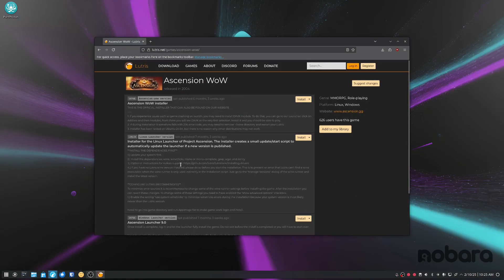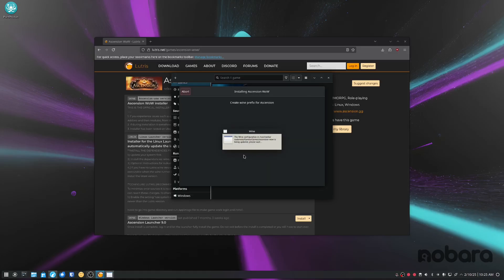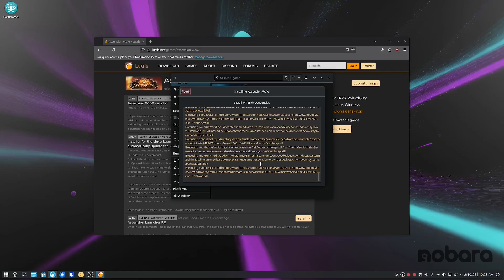Go back to that website — I'll link it down in the description — click install, click open link. You can click default if you want, but I never do. Click install, continue, download. Let this thing run through its course. You're going to see a lot of errors saying things like 'can't do this' or 'can't do that' — ignore all of that. It's just trying to connect to the server or do something else. I'll speed this up so you're not sitting here watching for 20 minutes.